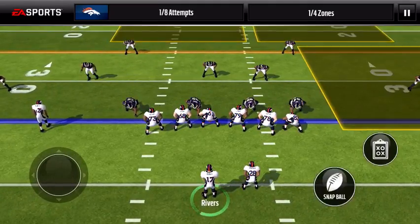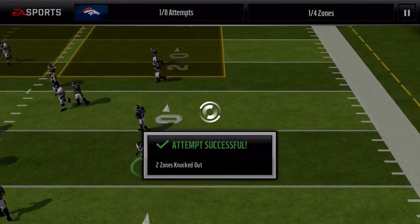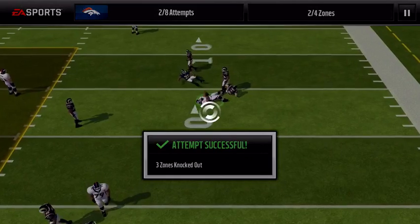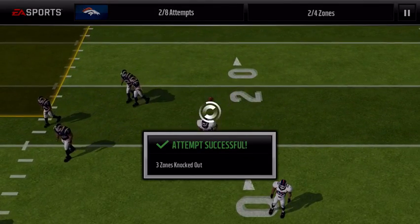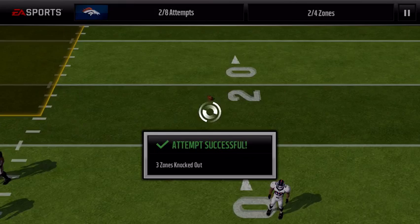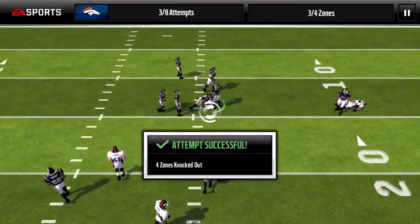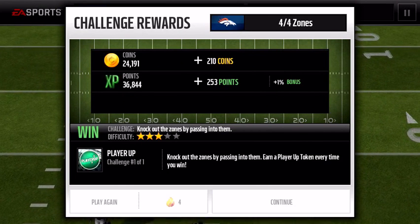Let's go for the right curl — there it is. Bennett has like four people on him but he's still going to get the catch. One more zone to White if the game will load. White is not wide open but he still makes the catch. That's going to get us another Player Up collectible.